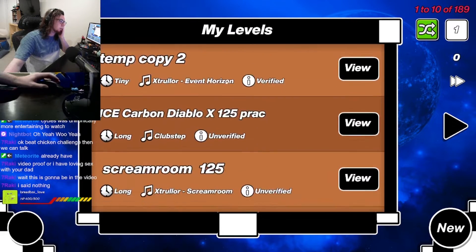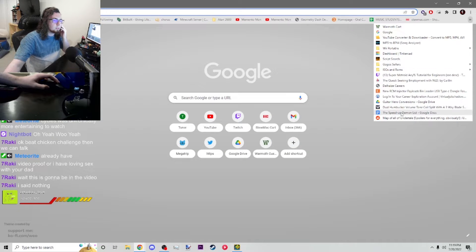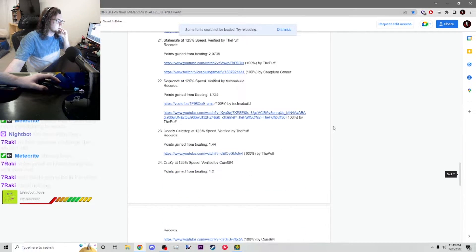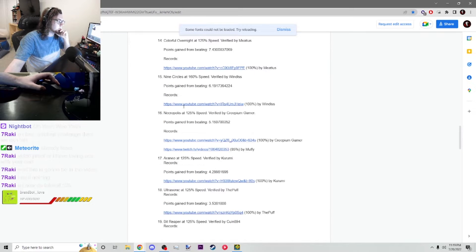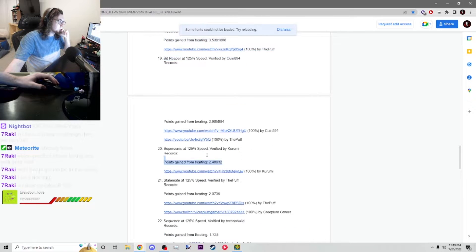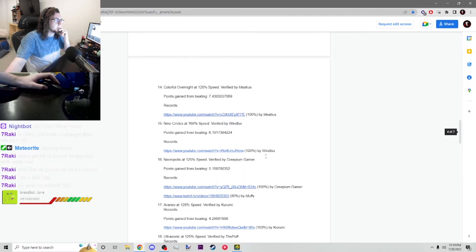As for where it should be on the list — it's definitely too high, I think. That was not harder than Supersonic 125 at all. Arrhenio is currently above Ultrasonic and above Bitreaper and above Supersonic. I think Supersonic should probably go above Bitreaper. And I think this should go probably below... it might even go below Stalemate, honestly. Because Stalemate's kind of fucked in some spots. It might go all the way down to 22, honestly.